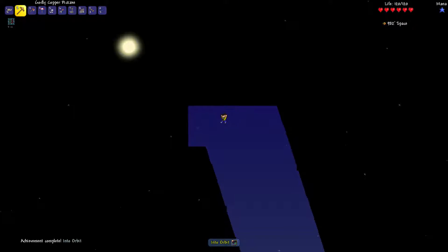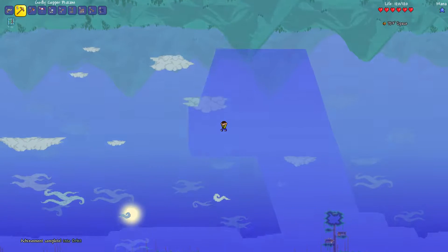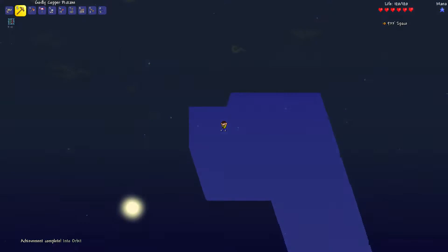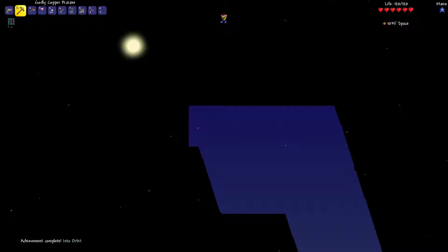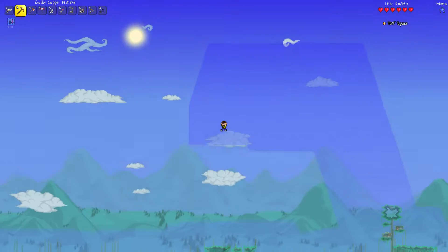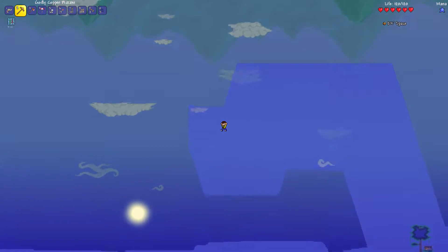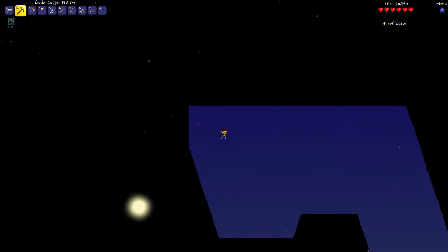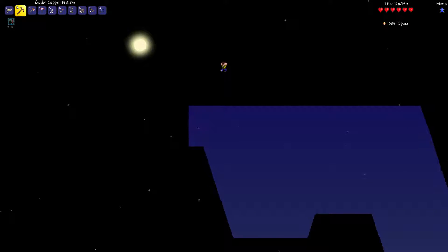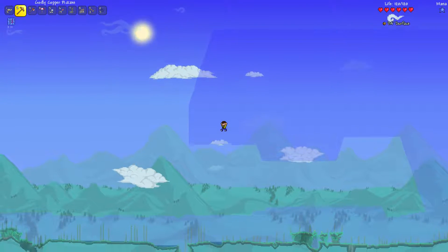So I'm going to be going all the way up to the surface and then going about right here — nah, I should go lower. There we go, I'll probably go right here because I can cover all this area anyway. I know that you can find floating islands really low from the sky.